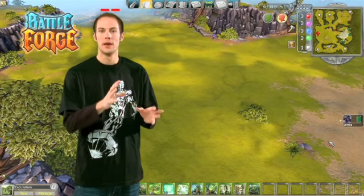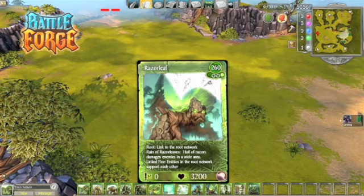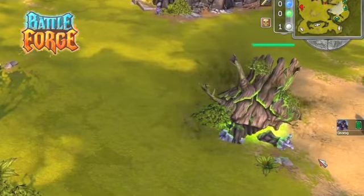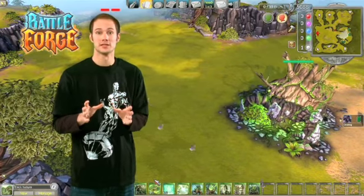The nature cards consist of many forest creatures, like the Razerleaf Shooter, or some forest spirits like the Shaman.